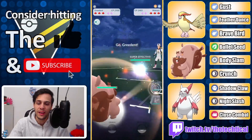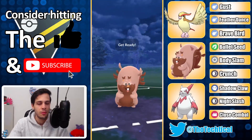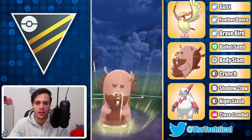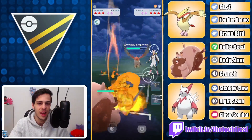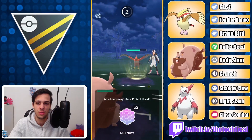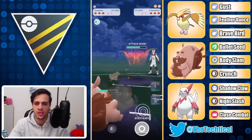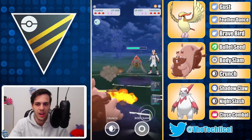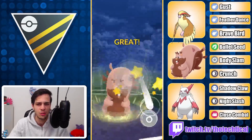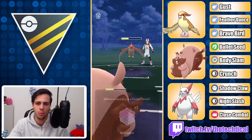Next game we see a Walrein lead. This is quite bad. In comes a Talonflame now. Every time you safe swap Greedent, what you ideally want to try to do is get a shield advantage here versus Talonflame. Unfortunately that is quite difficult because it takes three Body Slams to kill and it only takes like two Flame Charges plus the Incinerates to kill you. So it's very likely you're just gonna lose out on this matchup, unless you start investing shields yourself which honestly is also not really worth it.